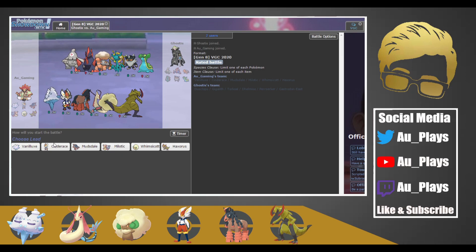Alright, it looks like another Trick Room team and if I had to guess the lead it would be Dusclops and Perserker. The Gigalith is probably Weakness Policy, and then there's also Delmize which is probably Assault Vest, and a Torkoal with Charcoal.